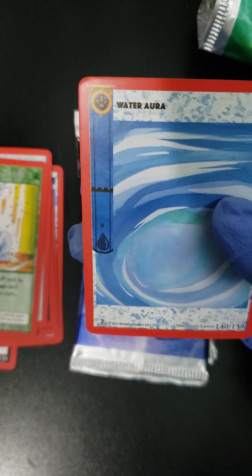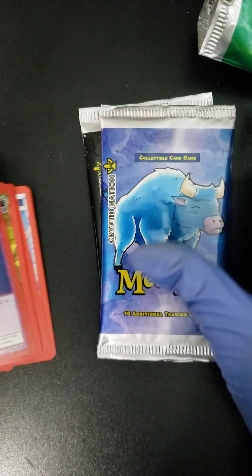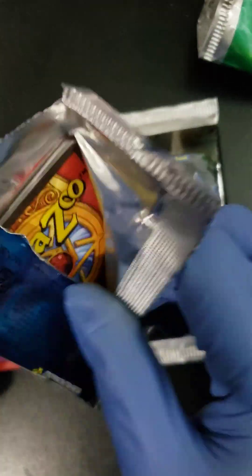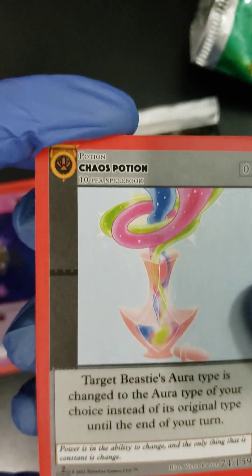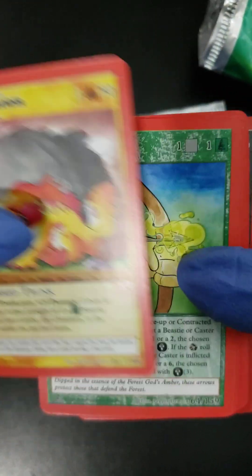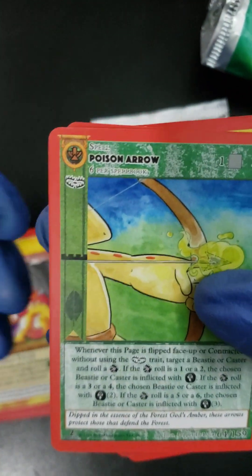A Land and a Water Aura. So here we have MetaZoo — it looks like a Magic-style game, definitely has that kind of vibe to it. Let's see what else we got. We've got a Chaos Potion, a Giant Salamander, and a Poison Arrow.